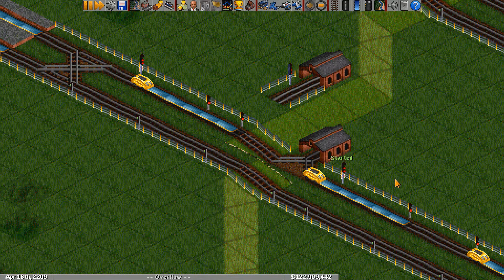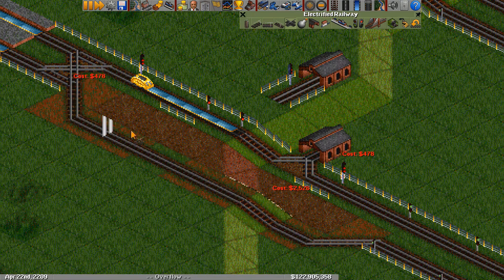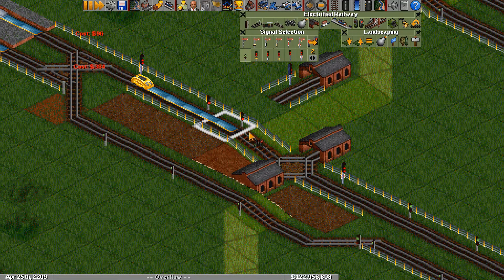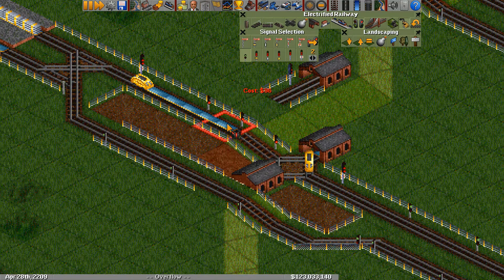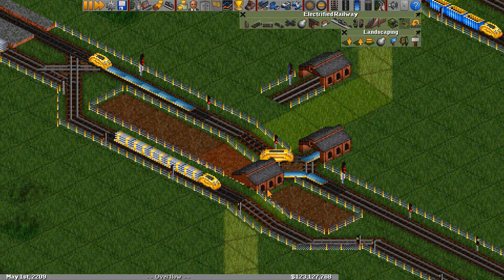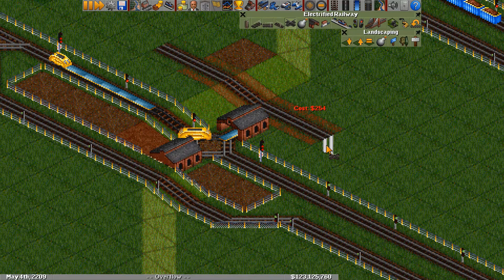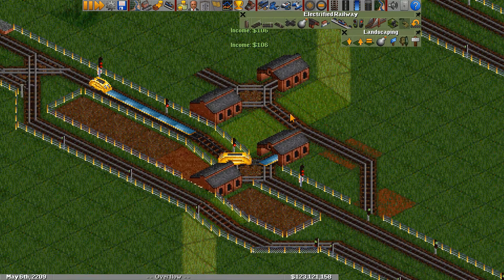This design works, but it has the disadvantage that trains have to slow down to enter and exit the depot. One way to alleviate that is by adding more depots. With path-based signals it's especially easy — just stick another depot on the other side of the line. This way, trains can exit one depot while entering the other, so we no longer really need to keep trains inside the depot since the other depot will have space. And if we need even more depots, we could add a split and add more depots on another line.